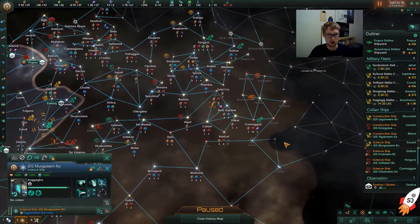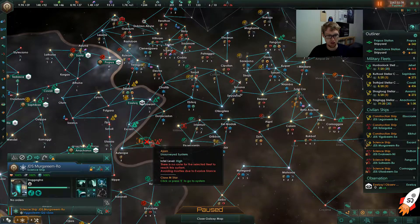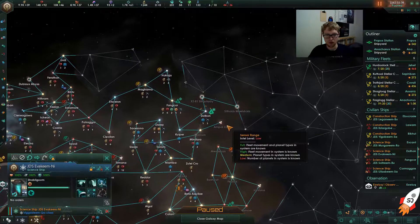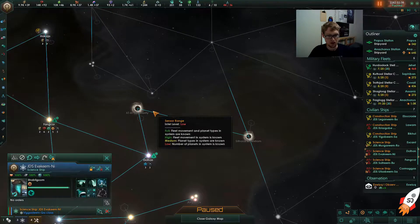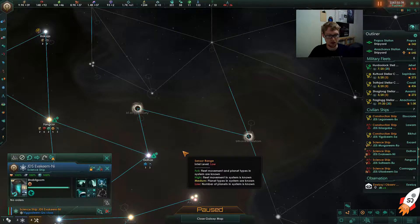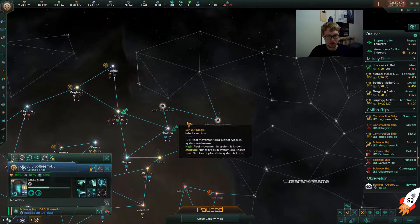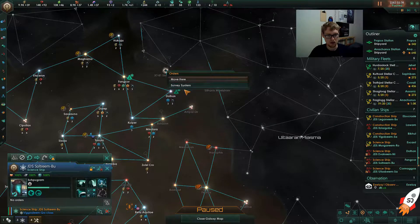We have this one over here that's keeping an eye on our hostile fleet. There are actually two — it looks like black holes, yeah. That's technically a singularity over here, but it's labeled black hole. So let's take this science ship and we'll survey the systems in this direction.